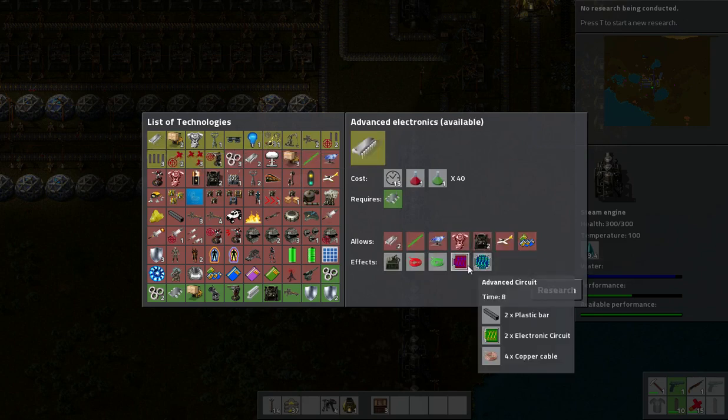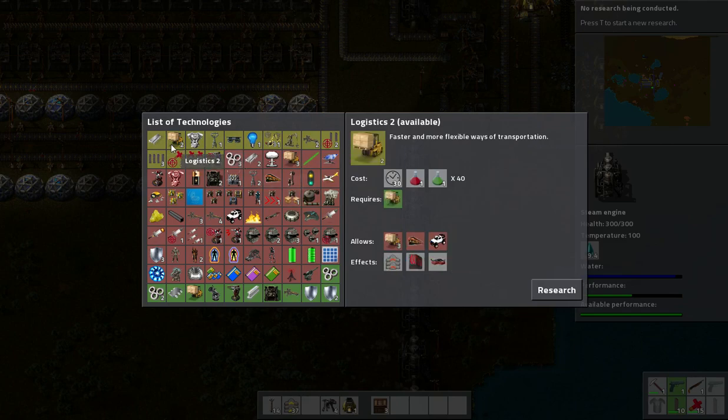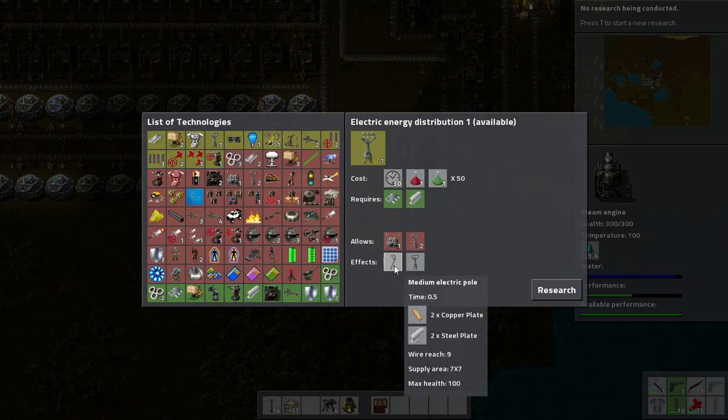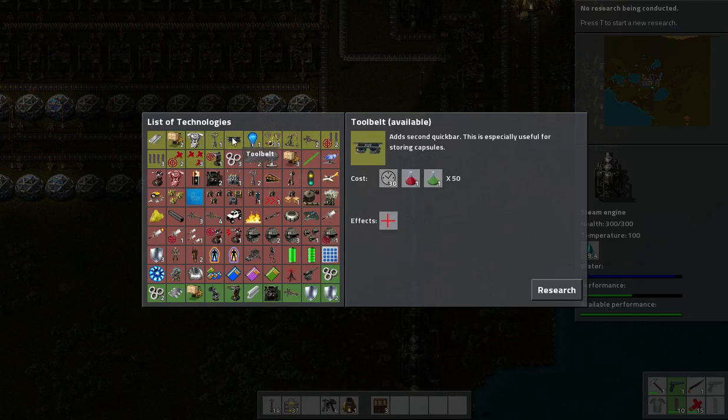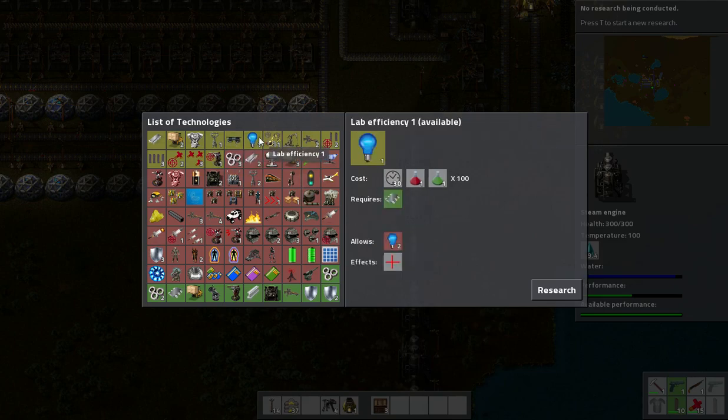We can do advanced electronics, logistics, engines which we'll need for cars, electrical distribution. I should probably do electrical distribution so I can get better poles — and they're also made with steel instead of trees, so I don't have to deforest the area. There's also lab efficiency, which would be good if we had more science packs going.